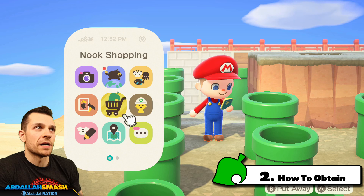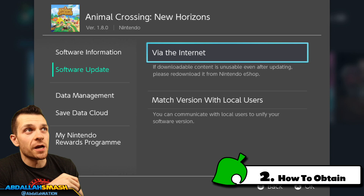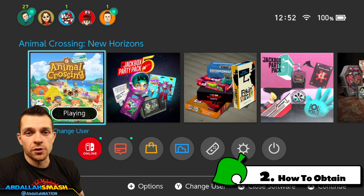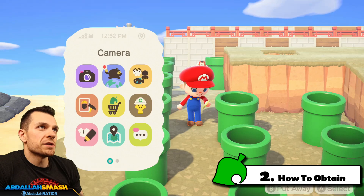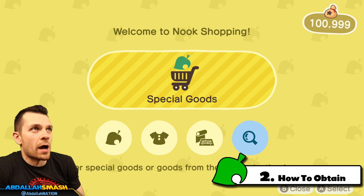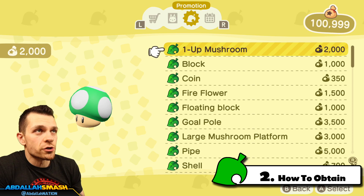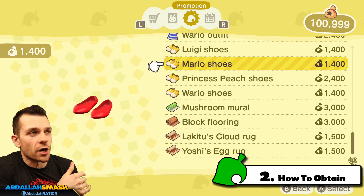Number two on our list teaches you exactly how to get warp pipes in Animal Crossing: New Horizons. If you're not updated, definitely update your game — we're on version 1.8. Click on the home menu then click plus to update via the internet. Make sure you're on version 1.8, and then set your Nintendo Switch date to March 1st. Regions will differ, so whenever it's naturally March 1st in your area you can do that. Then head over to Nook Shopping, accessible in Resident Services, and navigate to the Special Goods section, pressing R a couple of times to reach the Promotional tab where you'll find all the Mario items available for purchase.